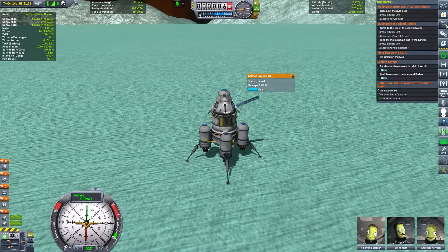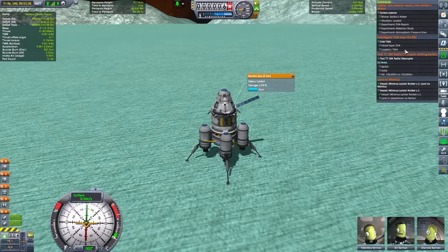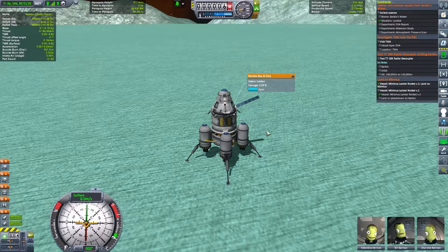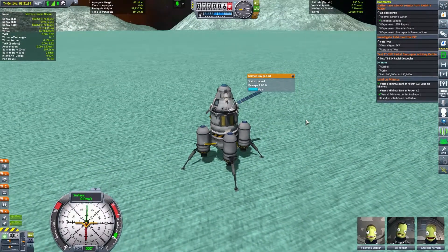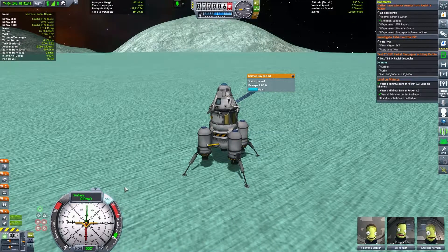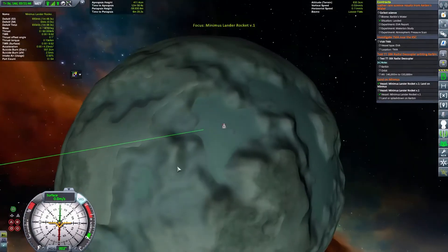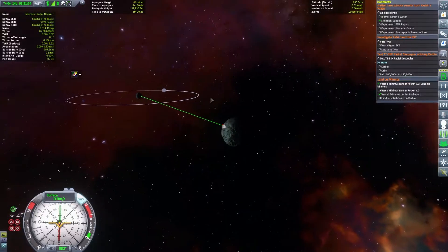Let's see if I haven't missed any contracts here. We landed on Minimus - yeah, we only need to go home, so let's concentrate on that. This line means that I have a communication with Kerbin, and I will in a future episode very soon start putting up some relay satellites.